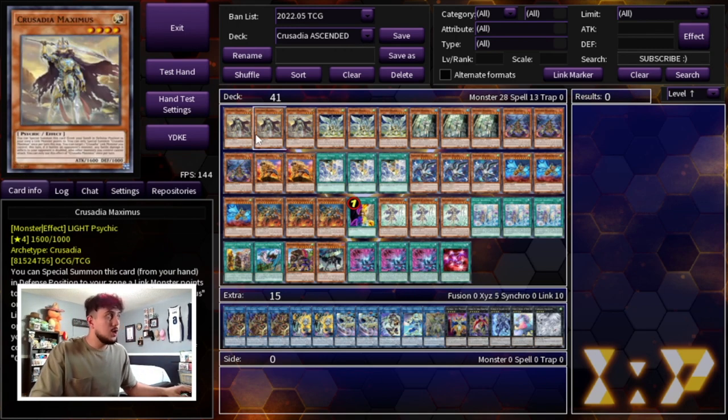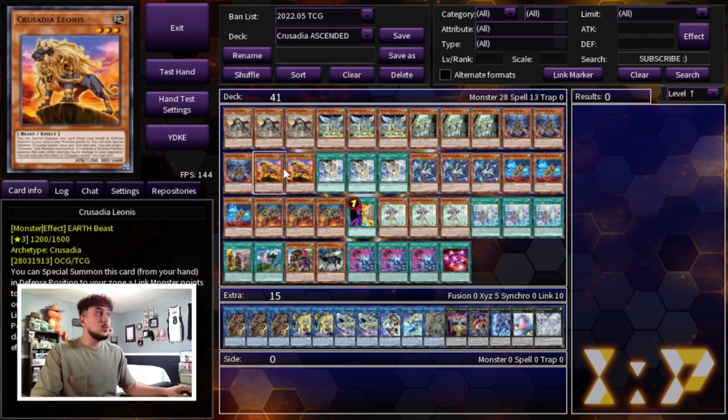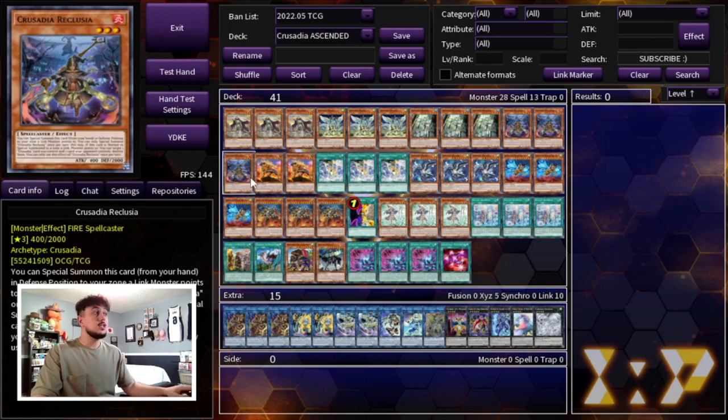Let's get into the deck profile. We're starting off with 3 Crusadia Maximus — the Crusadia lineup is pretty standard. 3 Crusadia Draco, 3 Arborea, 3 Reclusia, as well as 2 Crusadia Lannis. These are the ratios I really like. Reclusia is so good for going second — when it's special summoned you can target a Crusadia card you control and a card your opponent controls and pop them both.